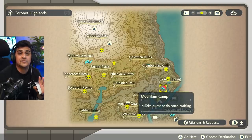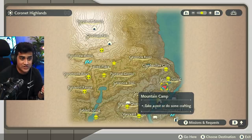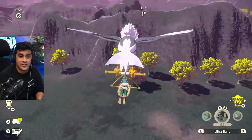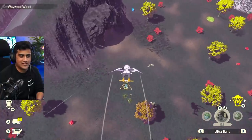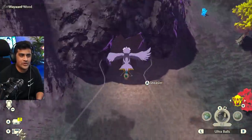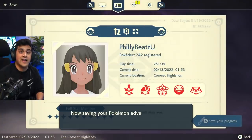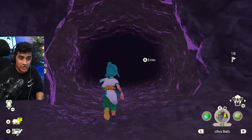The most optimal area to enter the Wayward Cave would be from the other entrance. What you want to do is go over to the Mountain Camp, and from there it's literally just right over this ridge — go from the Mountain Camp right towards the cave. When you are at this cave spot, what you want to do is save before entering, and then you're going to go inside of the cave.